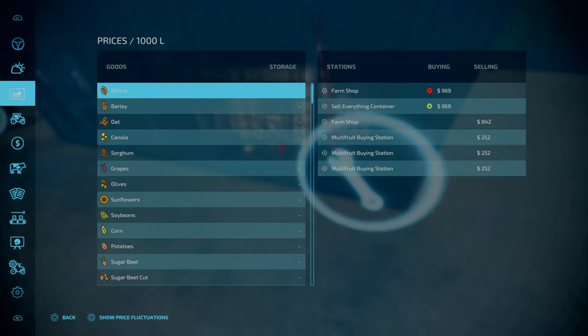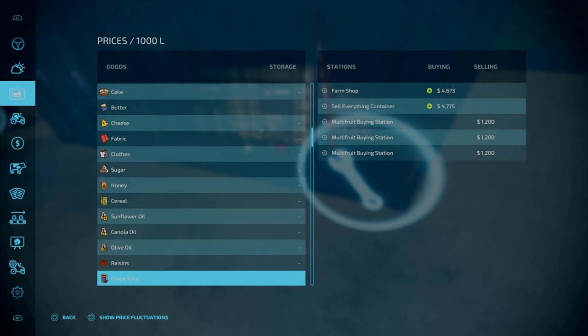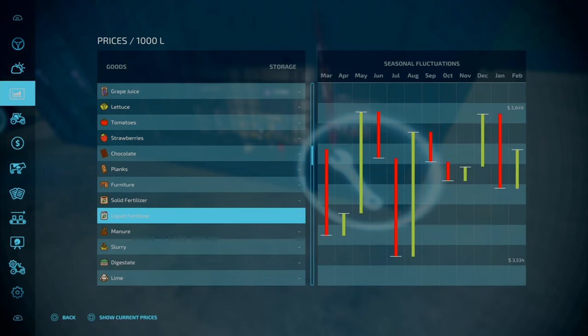In terms of money-making, the fertilizer sells for around 3,500 to 3,600 per 1,000 litres on easy economy. Water is technically free, and you only need 10 litres of weed-free per 1,000 litres produced. This is absolutely foundational as a money-making strategy — you can make absolute millions with this production. Spending 5,000 on containers and getting 240,000 litres is potentially 720,000 per month.